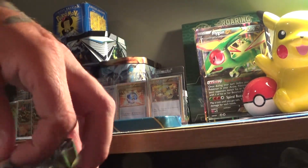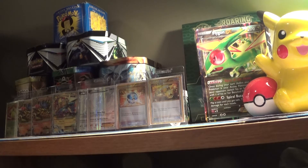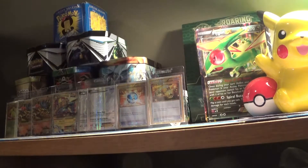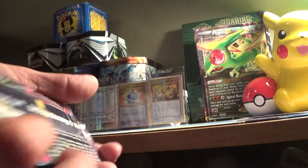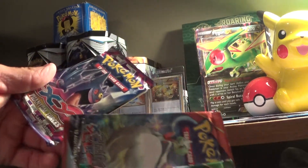Alright, so inside this tin — I don't even know what's in them — there's of course a Swampert EX promo card, which if you're watching this I'm late buying it so you've probably already seen it. And there is a special bonus code. I'm gonna give that away at the end of this video — this time I promise I won't forget, unlike the Mega Absol code. Inside here there's four packs: some Roaring Skies, Roaring Skies, some Primal Clash, and Phantom Forces.